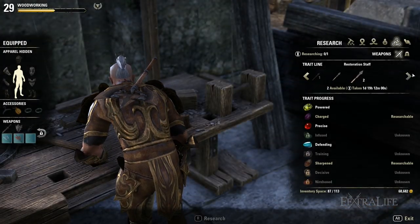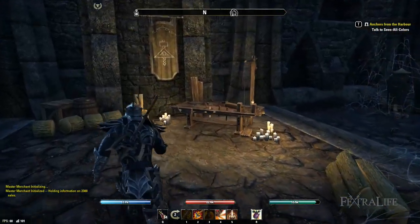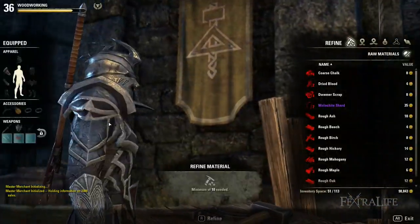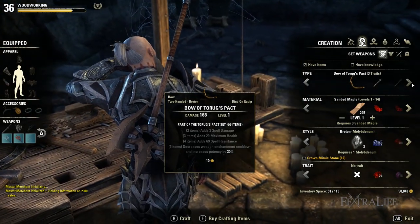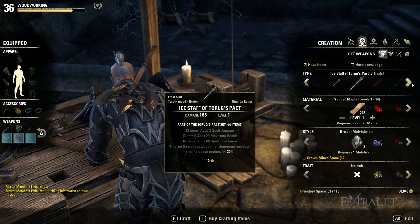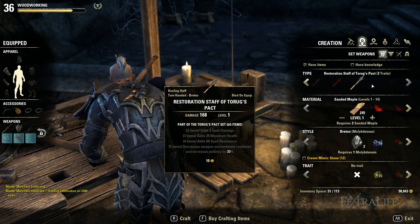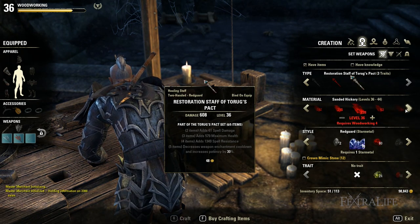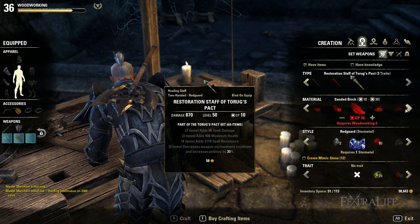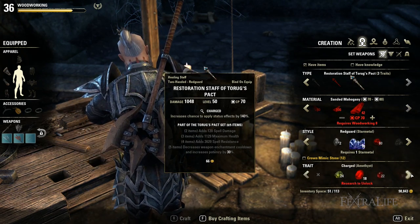Researching traits on every piece of equipment is very important for multiple reasons. When out in the world, you will stumble upon special crafting stations where you can craft sets that give specific set bonuses. These bonuses depend on the crafting station, and every set has trait requirements — meaning if you did not research enough traits for that piece of equipment, you won't be able to craft it. For example, to craft a bow of Torug's Pact, you need 3 traits researched for bows; for a shield, 3 traits must be researched for shields.